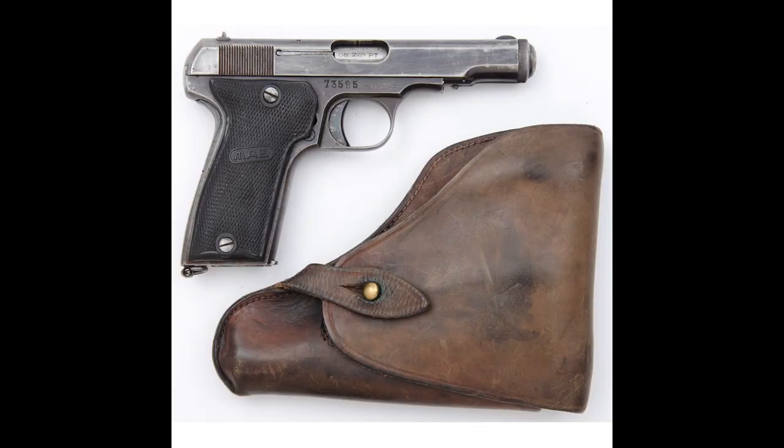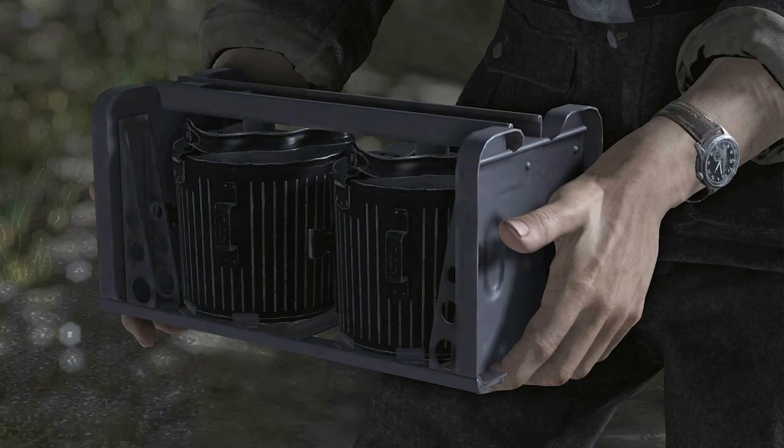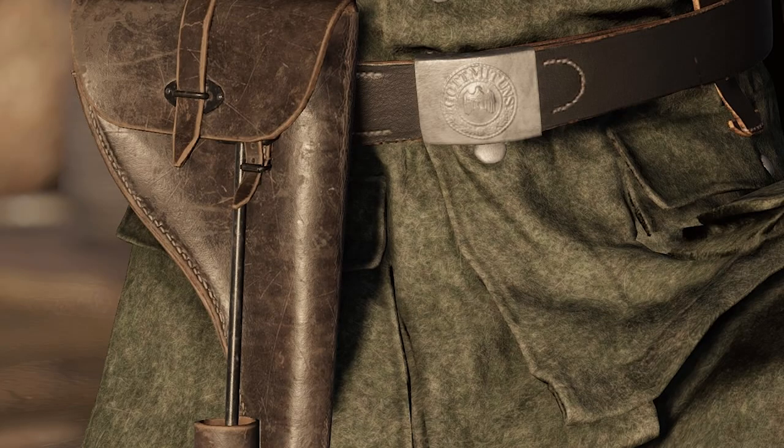These Model D holsters are inaccurate as in Sniper Elite 5 every soldier has a pistol, whereas in real life side arms would have been a rare thing for the rank and file to have. These magazine carriers were used to carry a pair of MG-42 magazines and are accurately included. Spotters also have a special holster for the Irma M1937 flare gun, which is accurately depicted and great to see.